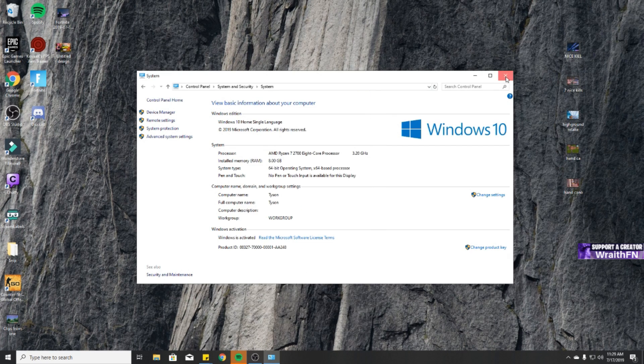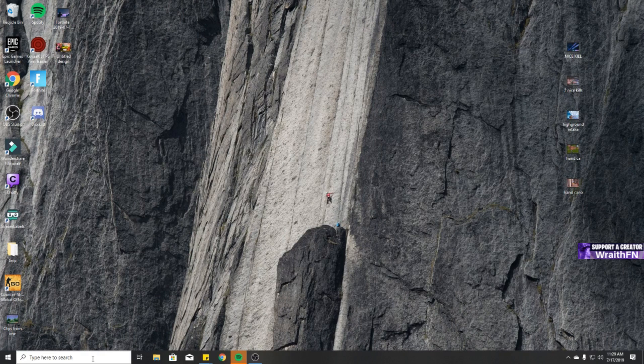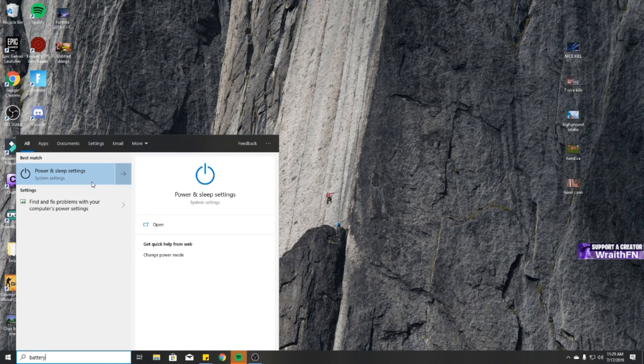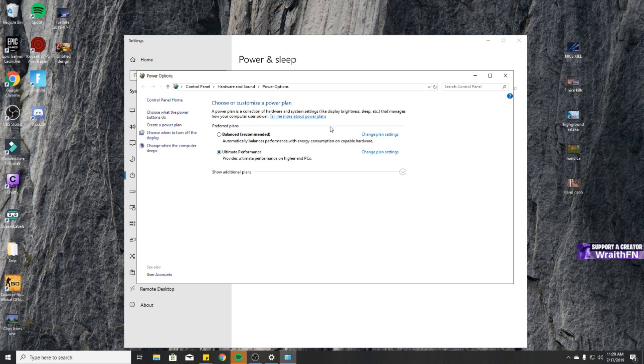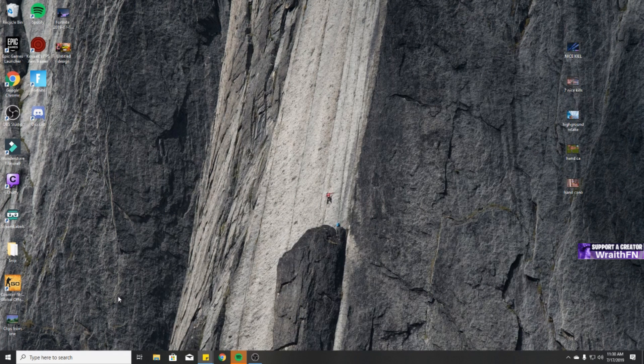Exiting out of that, the next thing you want to do is type 'battery' in search so Power and Sleep Settings pulls up. Go to Additional Power Settings, and you should be on Balanced right now. Click 'Show additional plans' and select High Performance. If you have a really good PC you might see Ultimate Performance — you can click that. Otherwise High Performance does basically the same thing, and that's all you need to do there.